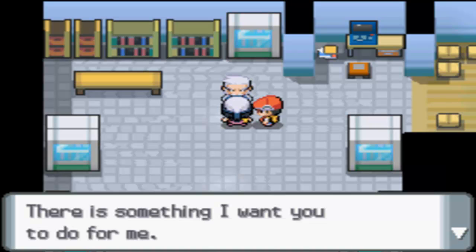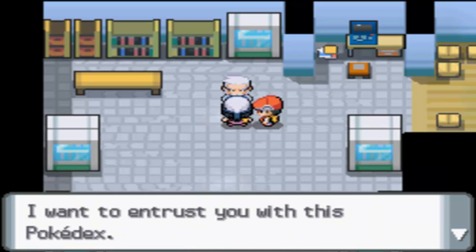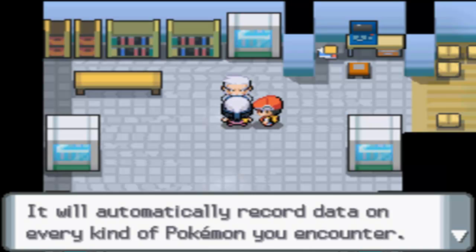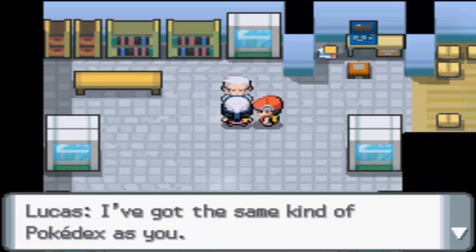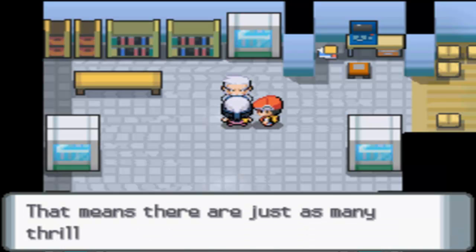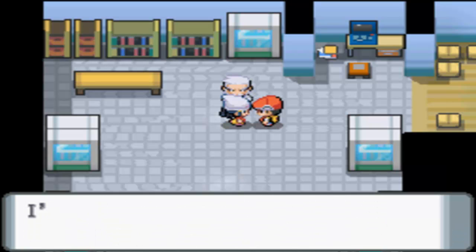Professor Rowan continues: 'Let's move on to the main topic. There is something I want you to do for me. I study Pokemon and I want you to know exactly what kinds of Pokemon live in the Sinnoh region. To do so, it is necessary to collect data using the Pokedex — I want to entrust you with this Pokedex. Will you use it to record data on all the Pokemon in Sinnoh for me?' Good answer! We got the Pokedex! The Pokedex is a very high-tech device that will automatically record data on every kind of Pokemon you've encountered. 'I ask that you go everywhere and meet every kind of Pokemon in this region.' His assistant says: 'The professor asked me to help, so I'm going to go out and fill the Pokedex too — that makes us comrades working toward the same goal. I'll teach you stuff later, okay?'